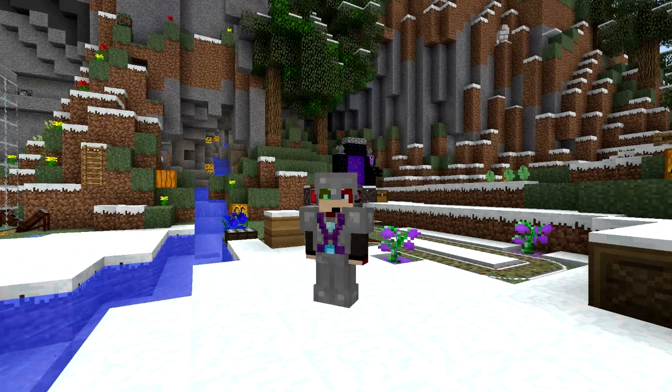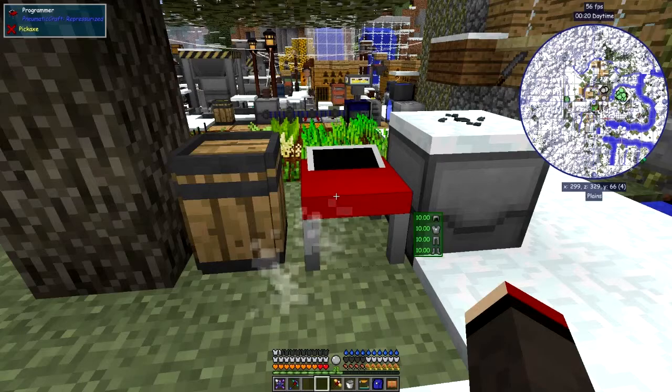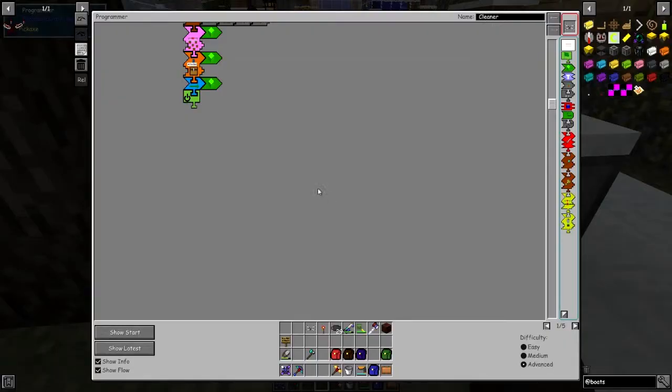Hello everybody and welcome once again to Donnie & Sons Real Tech Mod Pack. This episode we're going to have a look at doing some slime tree farming, but we're not actually going to use the Steve Cart's cart because it doesn't work. So let's have a look at how we can do it — we're going to use a drone, of course.